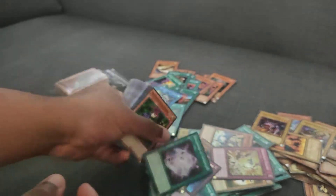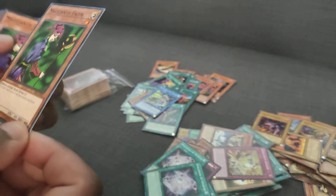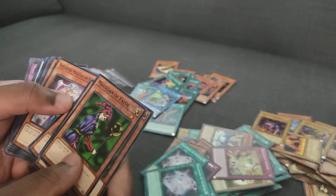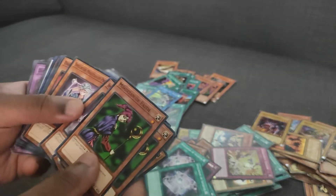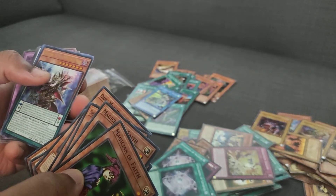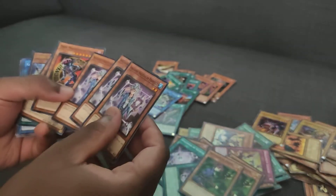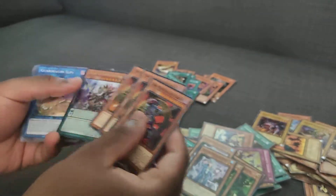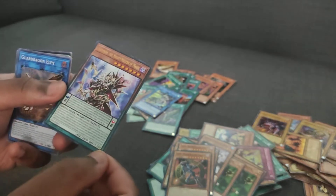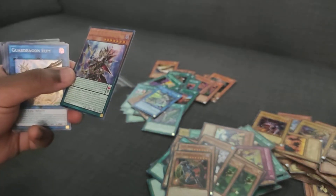Spellbook of Secrets, another one. Magician of Faith from SRO8. Is this the Spellbook tens? I'm just gonna move on. Blue Boy, Democ and Demion — another one from SRO8. I'm guessing this was the Spellcasters' Command or something. I don't recall what SRO8 is.